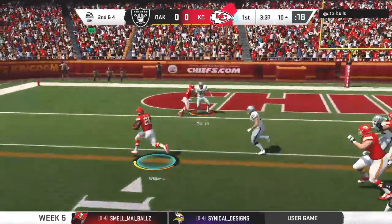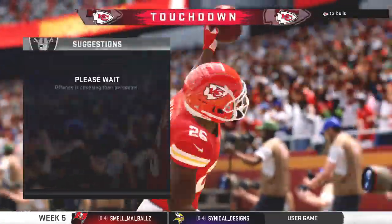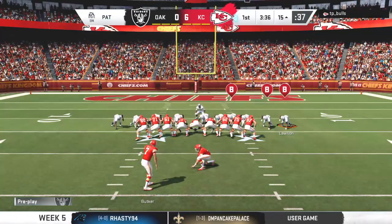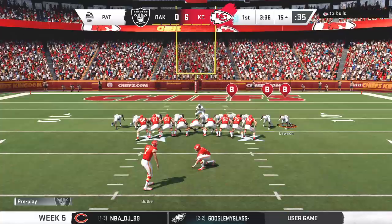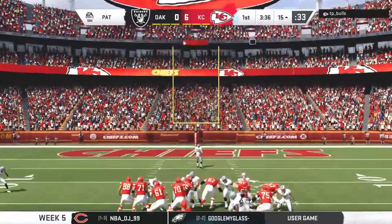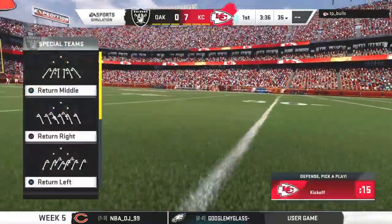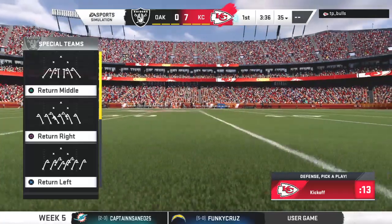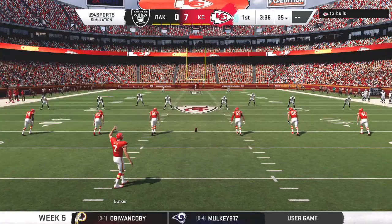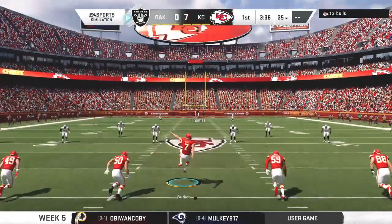On second down, Williams will take it in for a Chiefs touchdown — Damian Williams, his third touchdown on the year, as his guys strike first. The intelligence level of the guys up front blocking, the offensive linemen, maybe the smartest guys in football — add in athleticism and toughness. That's why the guys in the backfield get them really nice Christmas gifts.